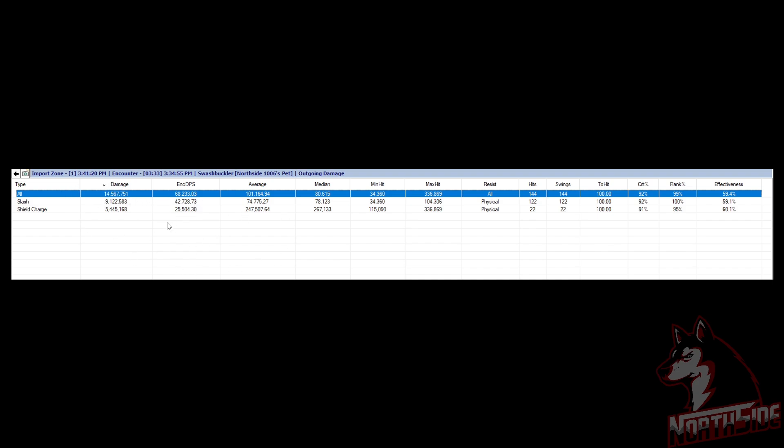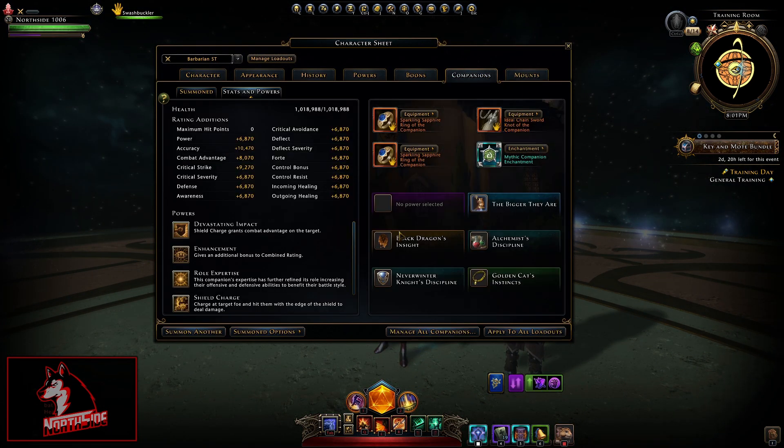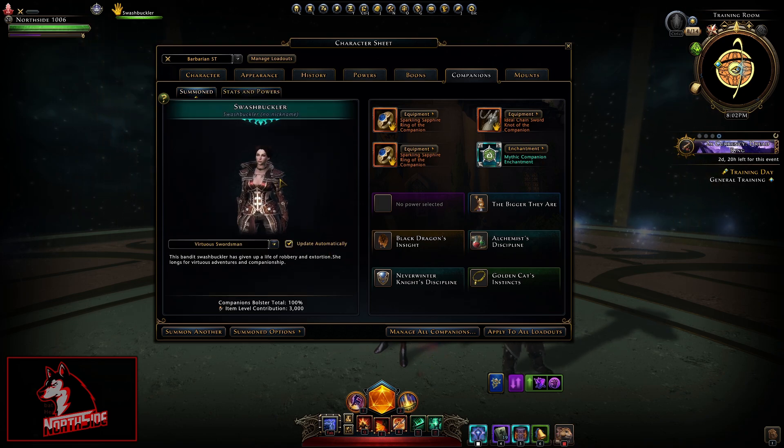I don't know if this is exactly 20% increase, but I do know that this is very, very solid damage. I will show you now the Rust Monster, and also the Greenscale Bowman in comparison to this. So that is about the Swashbuckler — quite, quite good — because shield charge grants combat advantage on the target, and devastating impact, as you saw, is providing combat advantage.